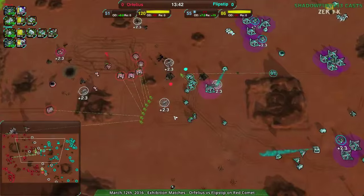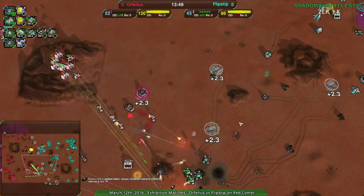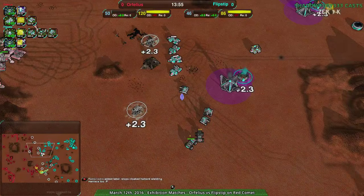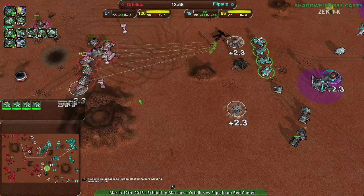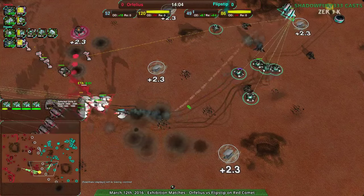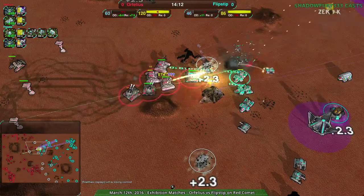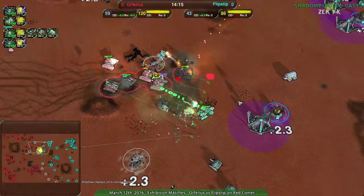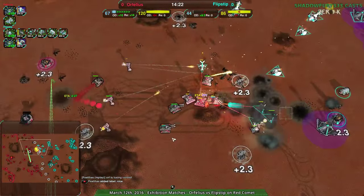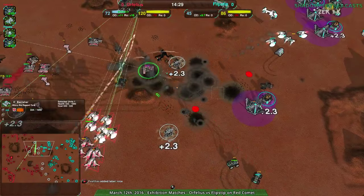Flipstep's north line has the whole Dominatrix setup. South line is undefended. Orphilius is getting broken through with Ravagers, and a Wolverine for extra support. Orphilius with gunship support, leaving the north side open. If Flipstep comes in here, the Dominatrices should be able to take out or capture the Banishers and Reapers — that'll work beautifully. There's the Dominatrix attempt, but it's not working. Orphilius getting some headway.